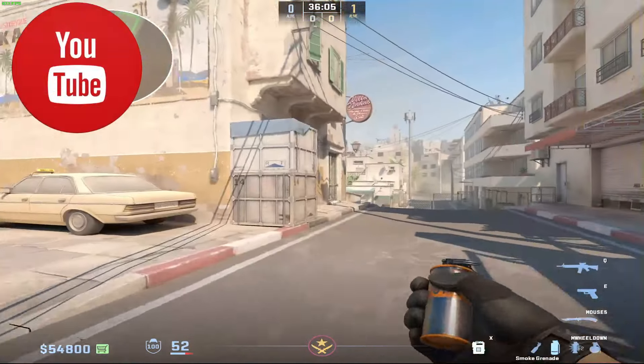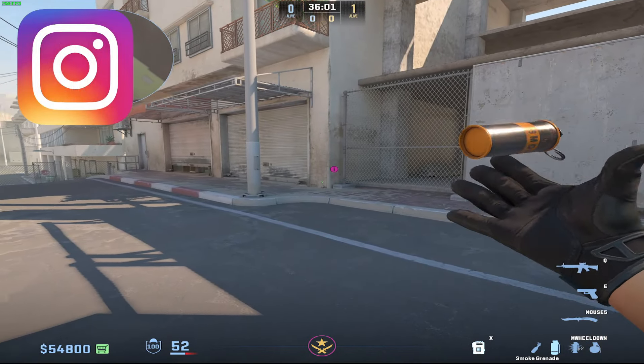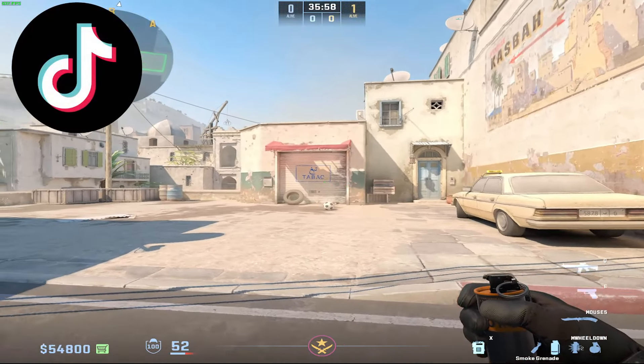How's it going guys? My name is Dewark, and if you're rushing B, you want a door smoke for sure, and optionally you can also throw in a window smoke. I'm going to show you how to throw both of those from T-Spawn right now.